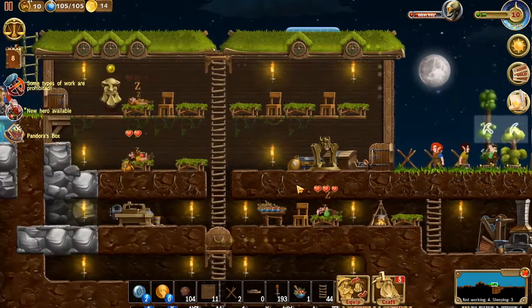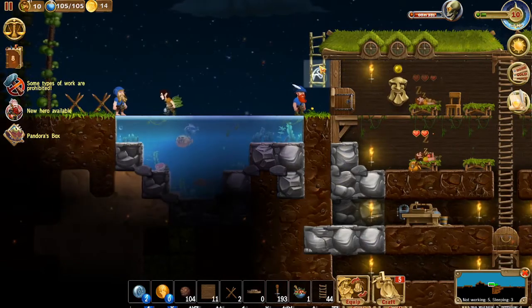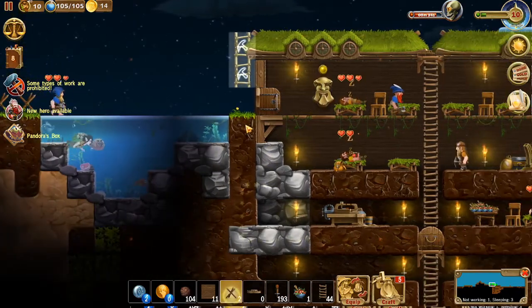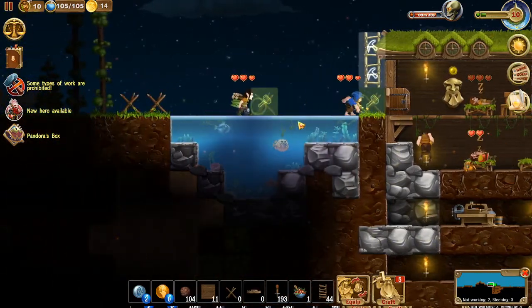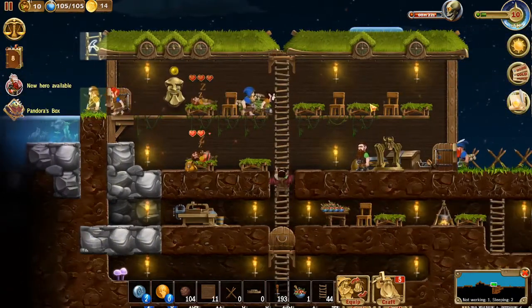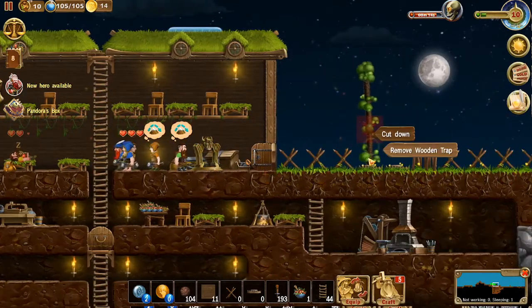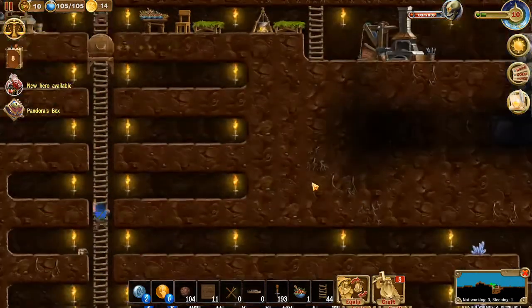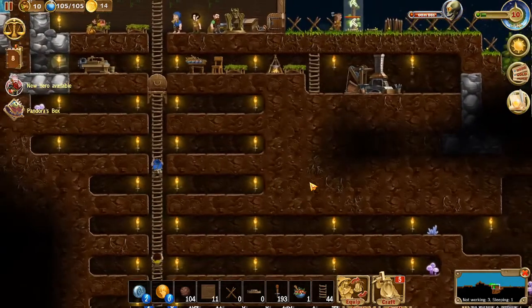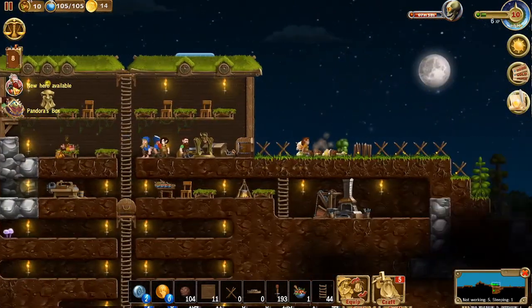That's cleaned up. Let's get rid of that ladder and put a spike there. Can we put some spikes on the bridge? We'll do that. Ghost is coming in - I'll take care of that ghost. Cut down that tree. This has not gone the way I wanted it to go, but we survived. We've got a new hero available!